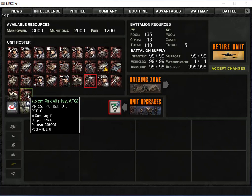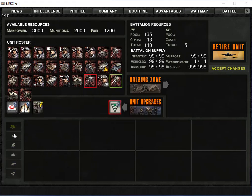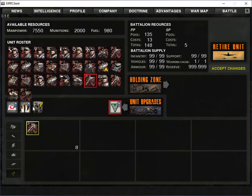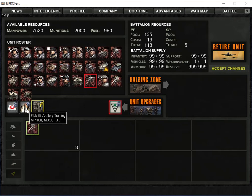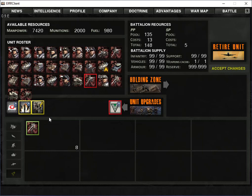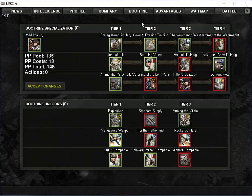Now we're going to purchase our Flak 88 and move it into our company. This shows the things we've got: Flak 88 Artillery Training and Advanced Crew Training. In our doctrine we have Pre-Registered Artillery and all the other selections. In order to activate them in the game, you select these and hit Accept. They do make your unit more expensive, but it lets you use that doctrine ability and makes the unit more powerful — so try not to lose them. We're going to move on to company building, but I hope you enjoyed this video and we'll see you in Part 2.